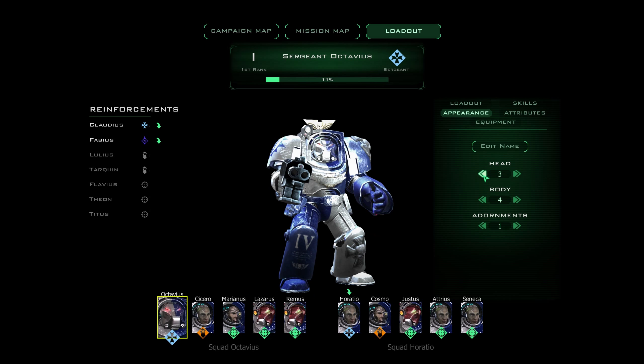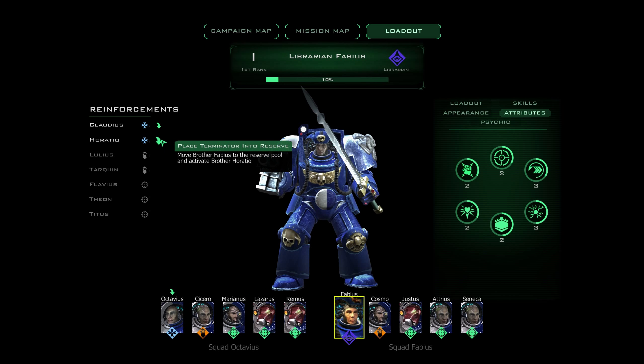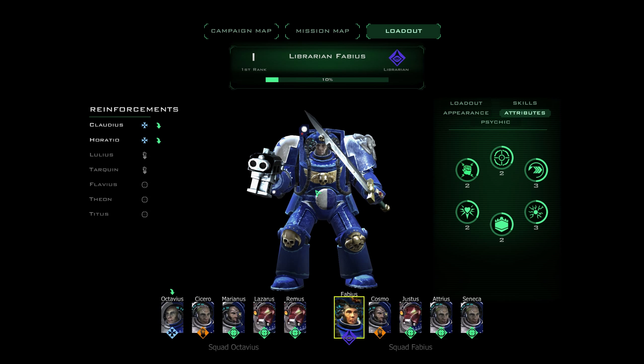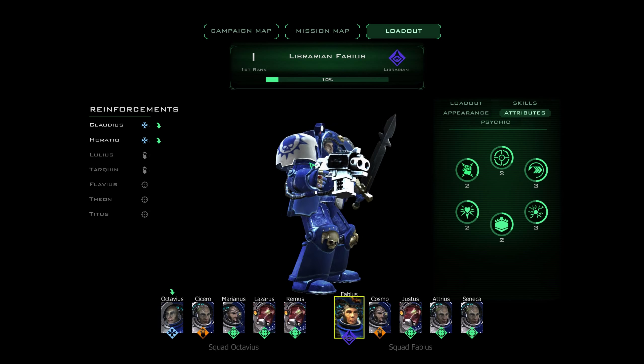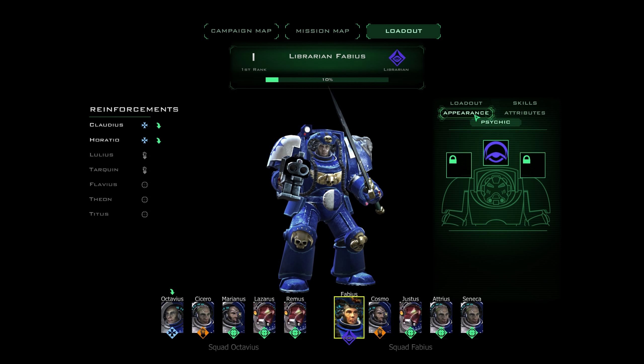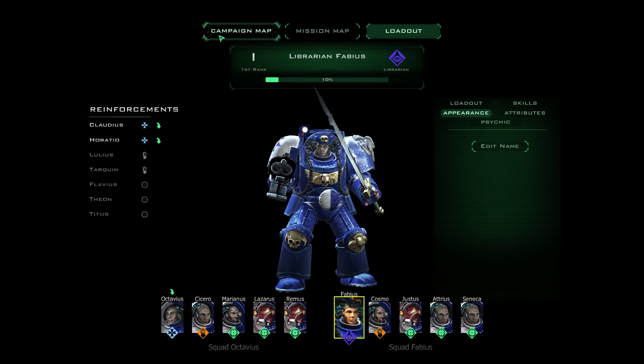There's not much with the Nova Marines. And with the librarian, his only change is he's got a big belt buckle in different colors. Not really that much — they all look pretty much identical to the Ultramarines, except for some slight color changes.